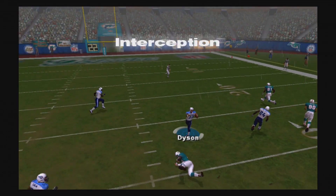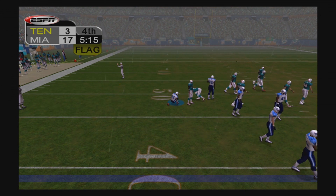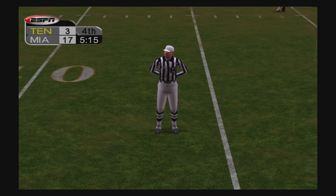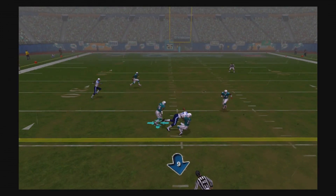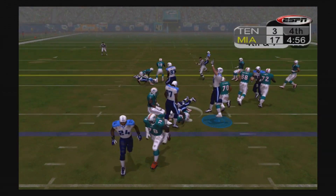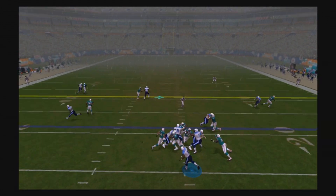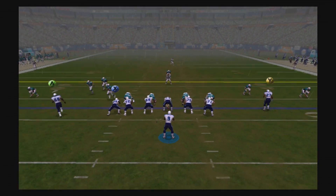Third and eight in the fourth quarter, and Andre Dyson gets a big interception! He tries to return it for a touchdown but gets brought down by his face mask — we get into Dolphins territory because of the face mask penalty. A clutch interception by Dyson. Dolphins ball, third and ten — handoff to Williams on the draw, picks up about three yards. Dolphins go three and out. McNair going no-huddle finds Kenny over the middle for the first down. We're going no-huddle the rest of the game pretty much.